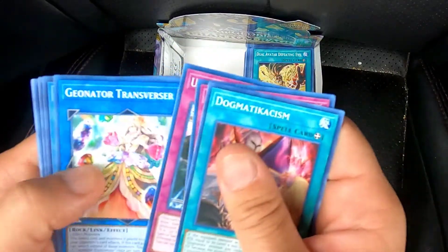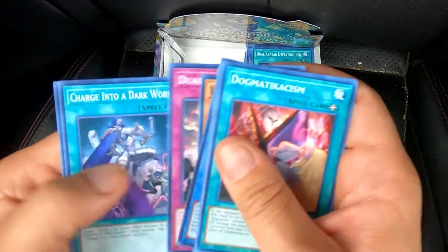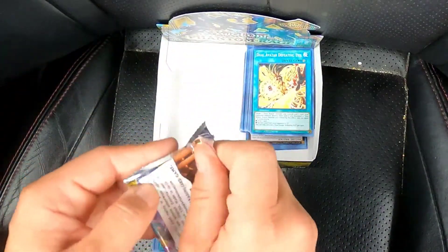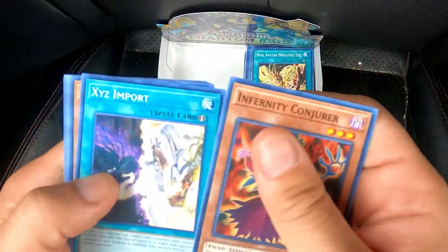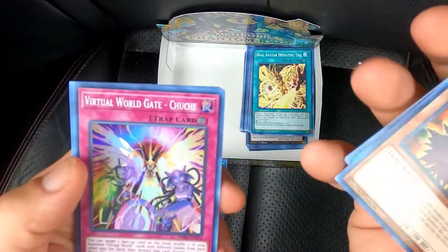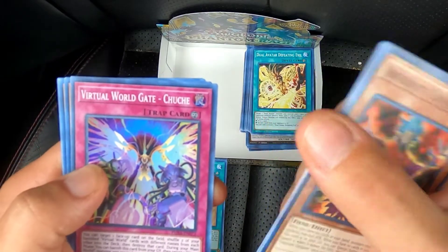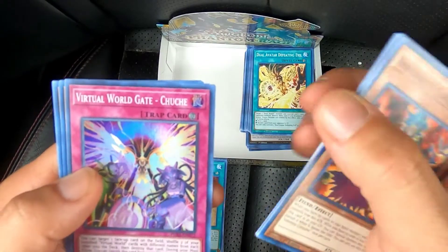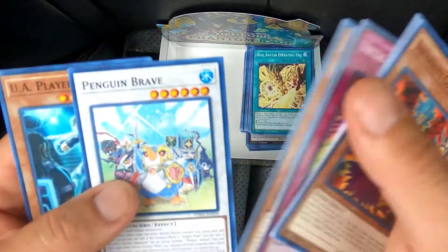Dogmatica — I didn't know that they were making more Melfis cards. Last and final pack! Let's see what we get here. Virtual World Gate — Chewy? Choo-y? Wait, I'm going to get this right — Choo-choo-a. Virtual World Choo-choo-a. I guess I got it right. Oh, look — another penguin.